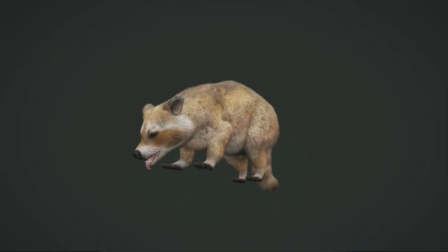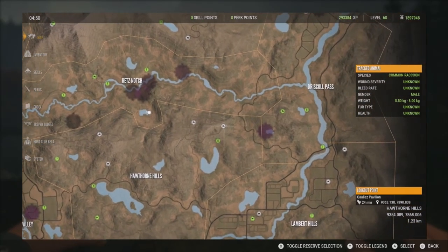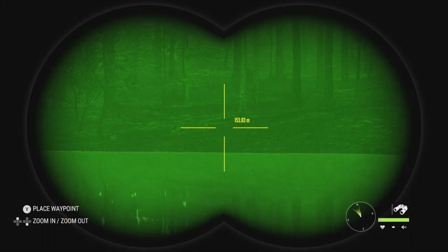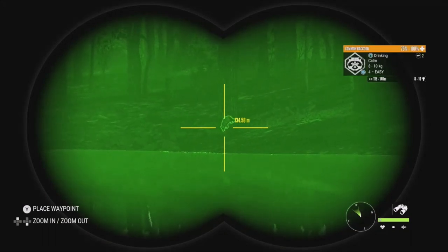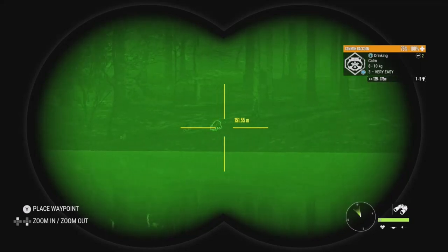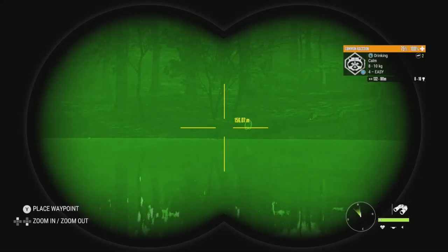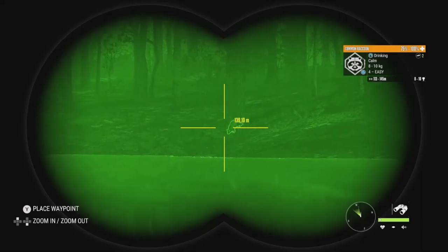Heading to another lake now, directly west from where we came. This outpost is the Coal Hill Cabin. It's another pretty good zone with about four males — I didn't see any females. There's a level four, eight to ten estimate; a level three, seven to nine; a level three eight to ten — he's a big one; and another level four, eight to ten.